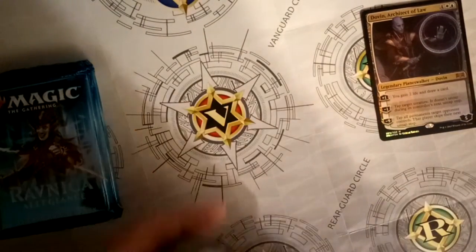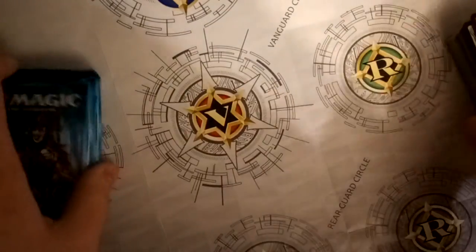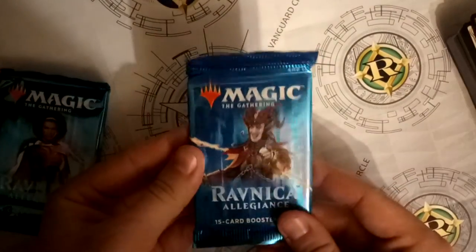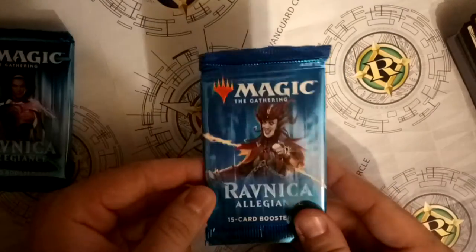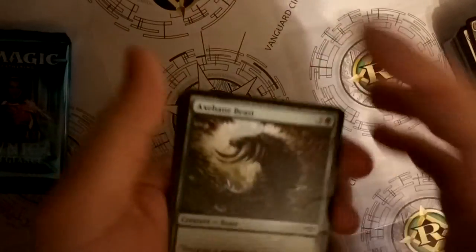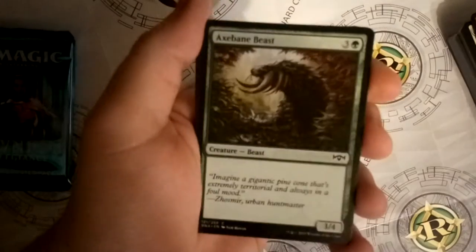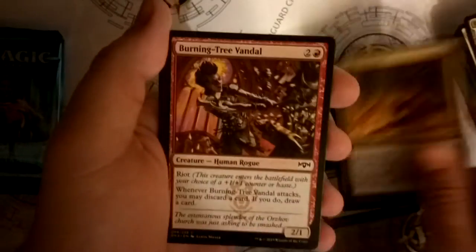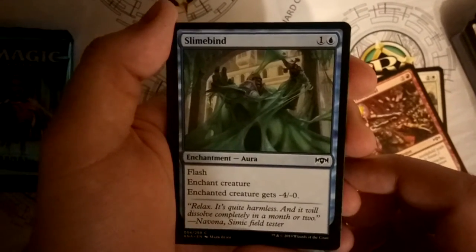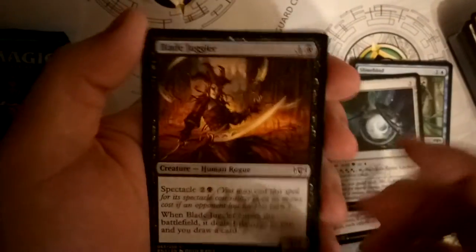That's a pretty nice Azorius deck. Let's crack into the booster packs - can I get a shock land? Or am I gonna be lucky and get the money card, the octopus crab thing that's like 20 euros? Probably not, I'm probably gonna get something bad, but if I get something funny I'll be happy. First pack: Axebane Beast, Imprisoned in the Moon, Orator, Rafter Demon, Burning-Tree Vandal, Slime Bind.